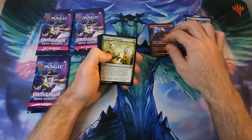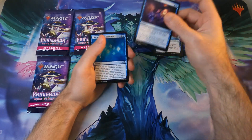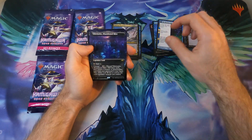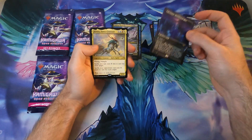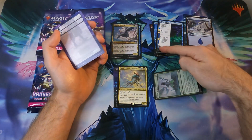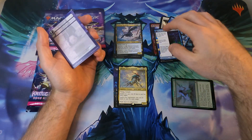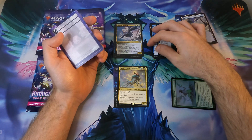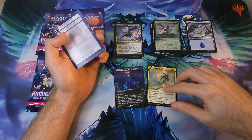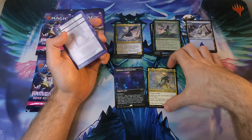In this first pack we get one, two — a good common — three, four commons, then one, two, three uncommons, and then Takanuma. So we found five commons, three uncommons, and two rares. I think this is something you can get in a draft booster as well. There's a borderless Takanuma, which is a good card.